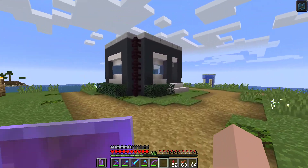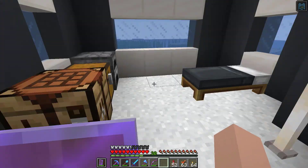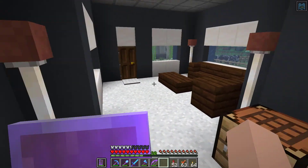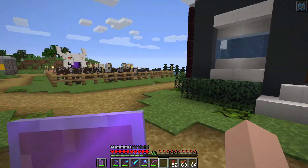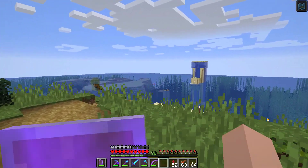The guest house is a real simple design — very boxy and straightforward. There's a little couch area, seating area, bed, furnace, chest, and crafting table. So if somebody wants to come and visit, they've got a nice little place to stay, and it fits pretty well in the space we had here.